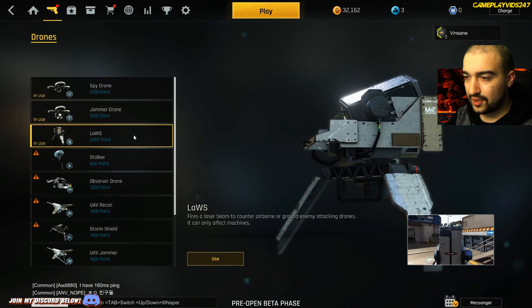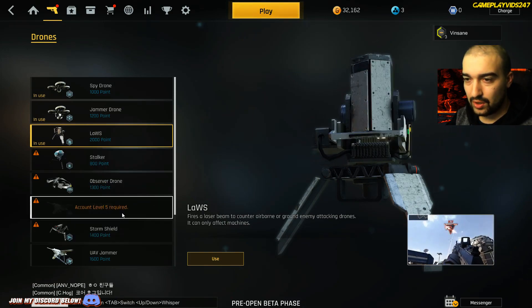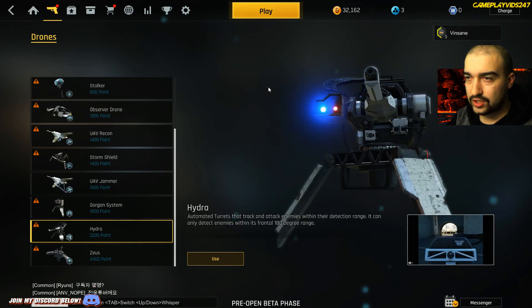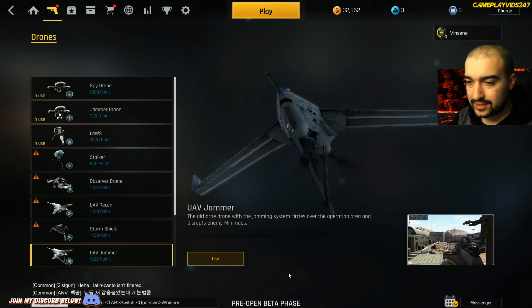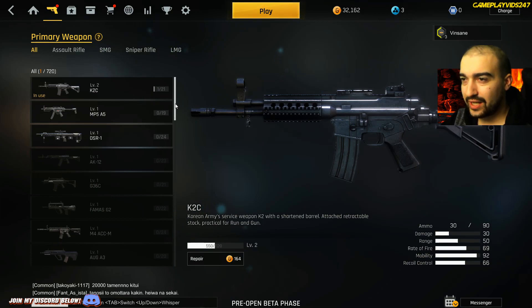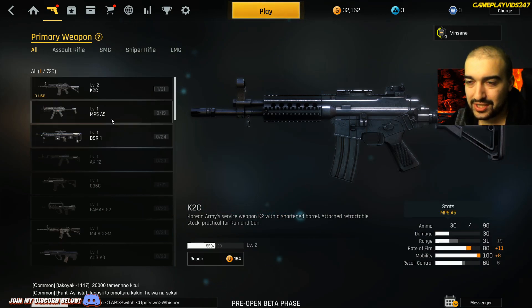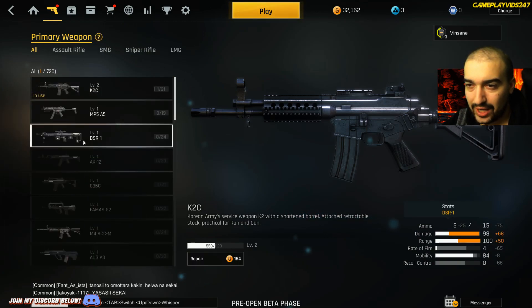What does this do? The Laws — fires a laser beam to counter airborne. So that's for drones. I want to use the Hydra but I need to be level 9 apparently to unlock that. UAV Jammer I think is what we'll use next. I'll show you guys all the weapons quickly here as well. We do have the main three ones at the top — those are the ones you start off with: assault rifle, subby, and sniper.